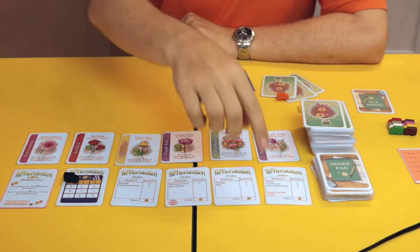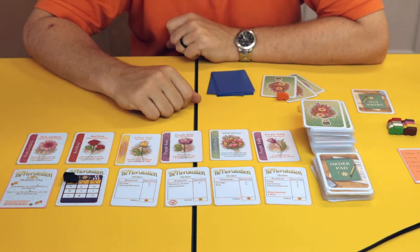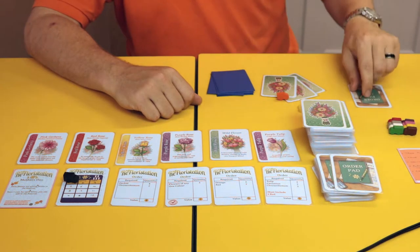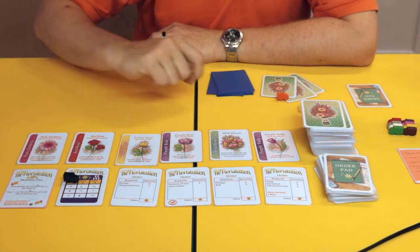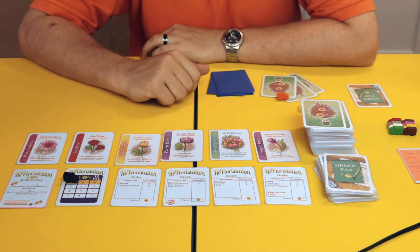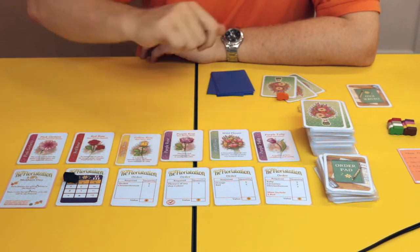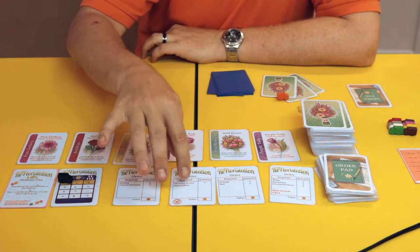Taking orders: you are allowed to complete orders from the display, but so are your rivals - they might complete the order before you. So you can take two orders from the top of the order pad into your personal order pad to be completed in any order. You can also take one order and one flower, or take one directly from the display. If no one completes or takes a display order during a day, the end one is discarded and the rest slide down, meaning orders can disappear just as you're about to complete them.